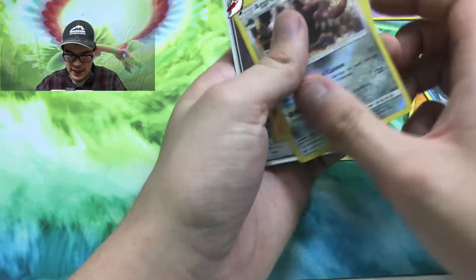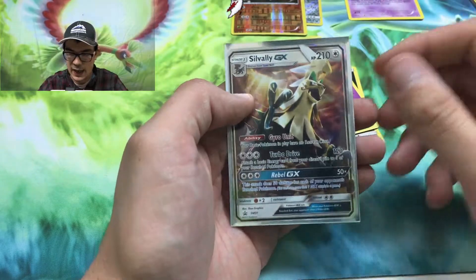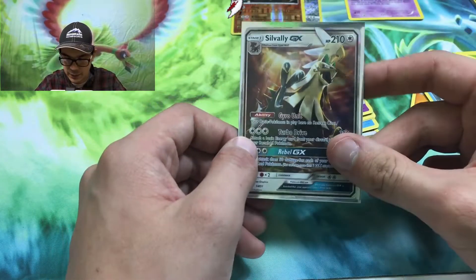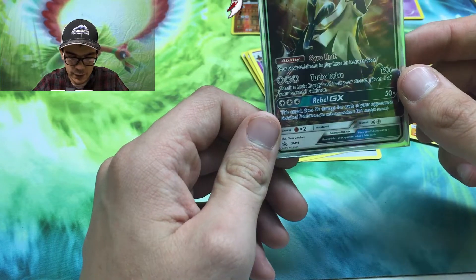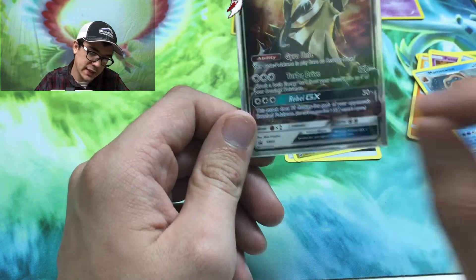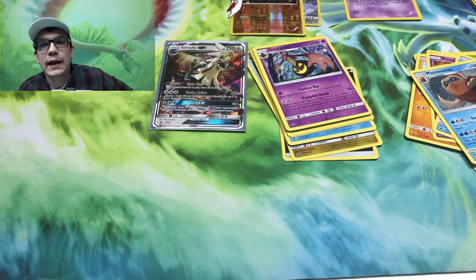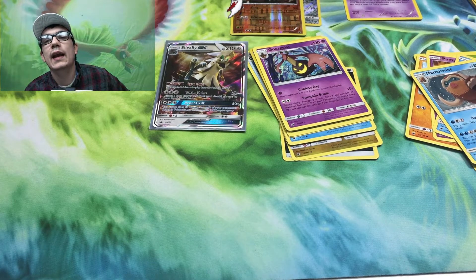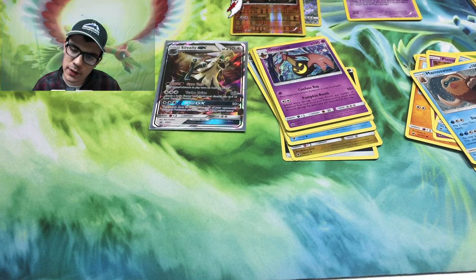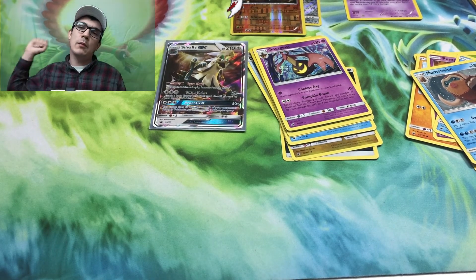Not the best at all, to be honest. The highlights were Aggron, Kabutops, and the Shiny Silvally GX promo card, which is really cool — I'm adding it to my promo binder. This card might be decent online too: your basic Pokemon have no retreat cost, and you can attach a basic energy from your discard pile to one of your benched Pokemon. It's not terrible on PTCGO. Alright guys, that's gonna be it — like the video, subscribe if you're new. I post Monday through Friday, Pokemon videos five days a week. I'm signing out, peace!